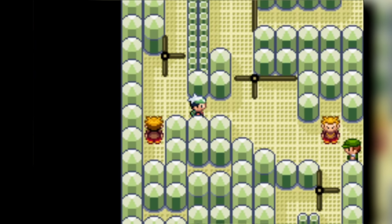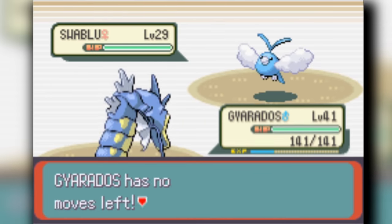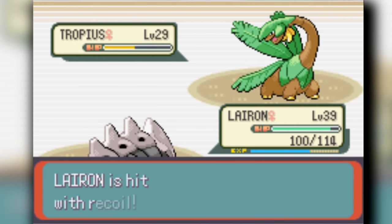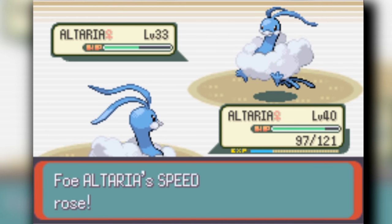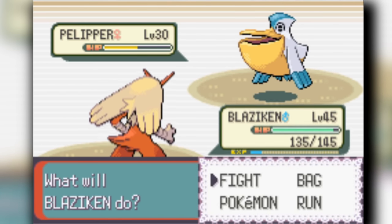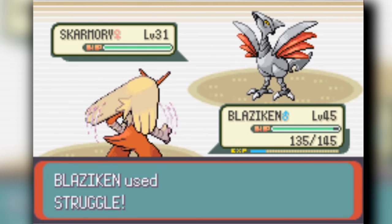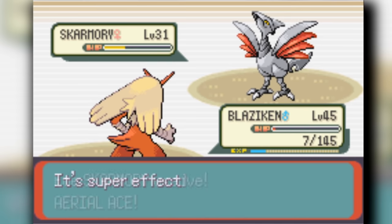We head into Winona's Gym in Fortree City, the sixth gym — a flying gym. Our Pokemon are pretty good so we walk through it fairly easily. Gyarados handles Swablu. Tropius gets walled by my Lairon, and they don't use Solar Beam which would have done a lot. The opposing Altaria uses Dragon Breath and Aerial Ace, but Gyarados halves its attack and knocks it out. Pelipper can't threaten anyone. Blaziken does half to it in one hit and Gyarados finishes it. Finally Skarmory has high defense but Blaziken four-shots it with its high attack. Blaziken is really the best Struggle Pokemon.